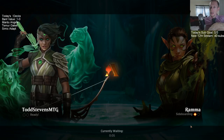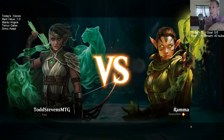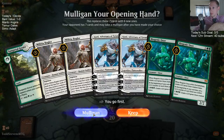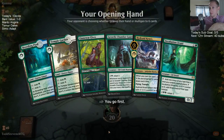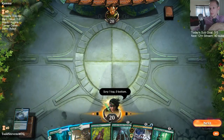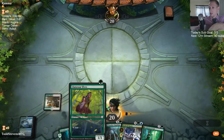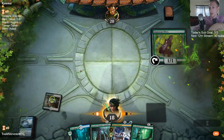Disdainful Stroke would counter a Krasis; Negate counters Find. Chupacabra is another card Disdainful Stroke can counter. Vivian would get countered by either one, so choosing between Negate and Disdainful Stroke doesn't matter against Vivian for example.